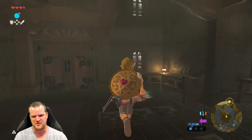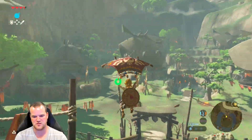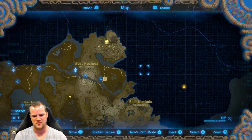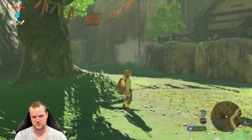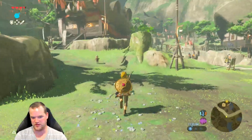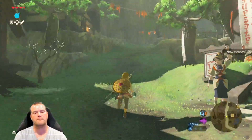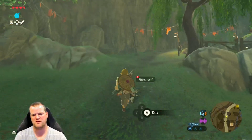Our priority is definitely to get to Hateno Village to upgrade our Sheikah Slate so we can take pictures, since a lot of the Shrine quests require us to do that. But the first thing we should probably do while we're here is go towards the Fairy Fountain.